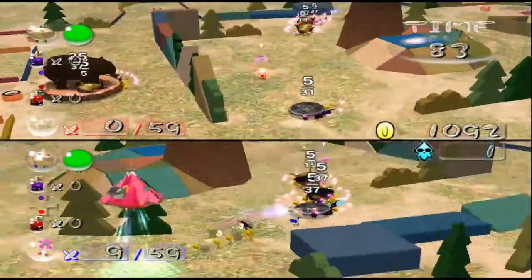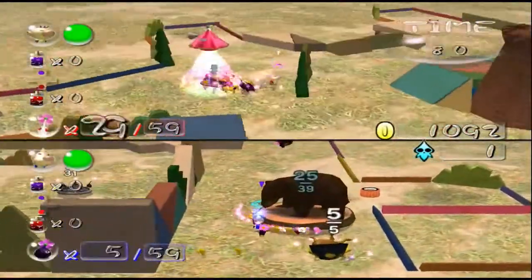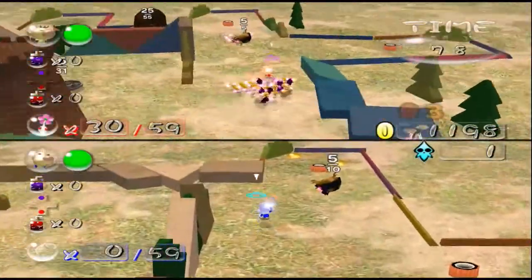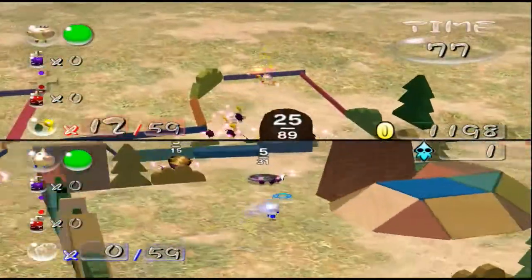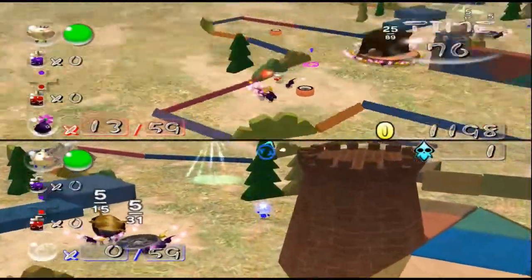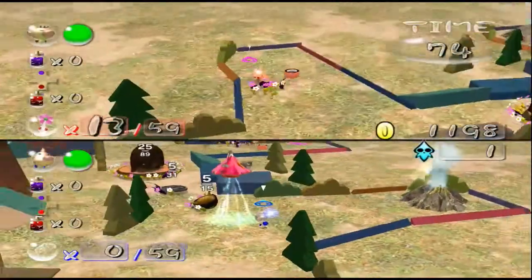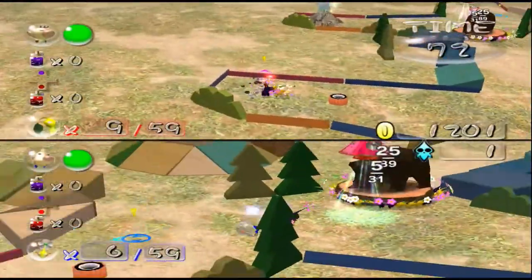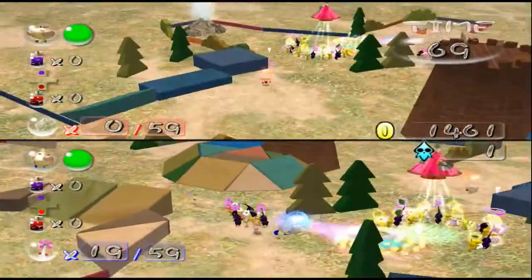Perfect. Everything is moving. Now all we need to do is just speed up the harvesting. Could you do me a favor? Take some white Pikmin and start scouting dead ends. Oh yeah, good idea. Because I feel like they might do that — I discovered one buried treasure right at the beginning, so they're probably gonna do it again. And sure enough, they are.